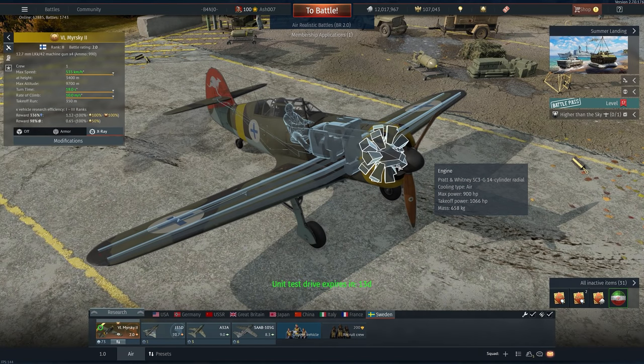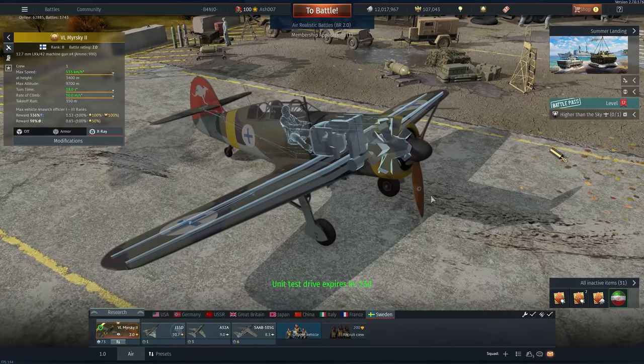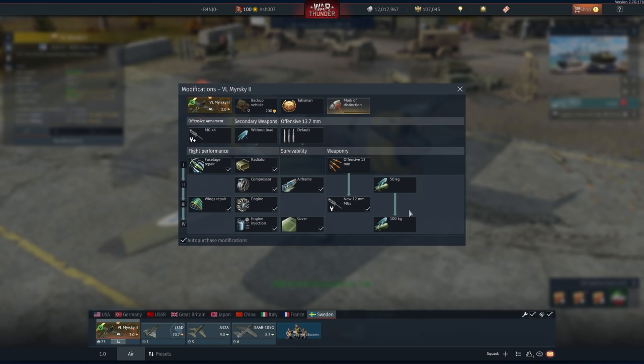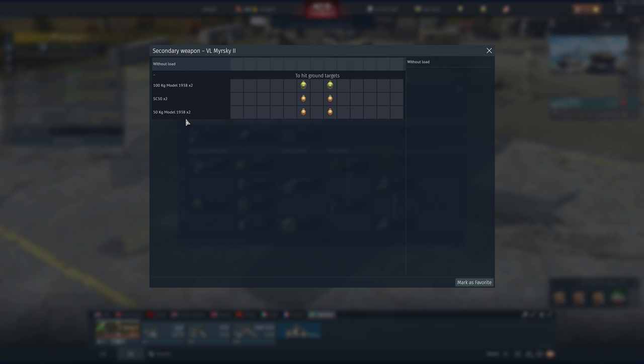In X-ray view, you have an air-cooled Pratt & Whitney SC3-G radial engine with a take-off weight of three tons — this thing is not exactly light. It has double wing spars and the offensive armament is all in the nose. For modifications, it comes with 100 kilogram bombs, combat flaps, tiger flaps, landing flaps, and standard tracers and air target belts. There are three bomb types: 100kg 1938 x2, SC50 x2 which are 50 kilogram bombs, and one other variant.